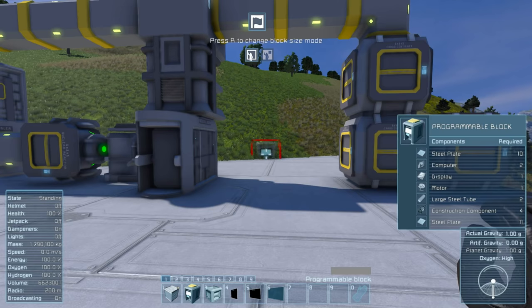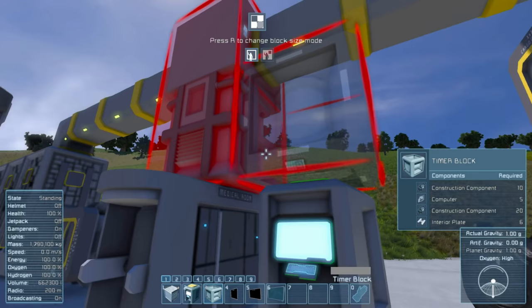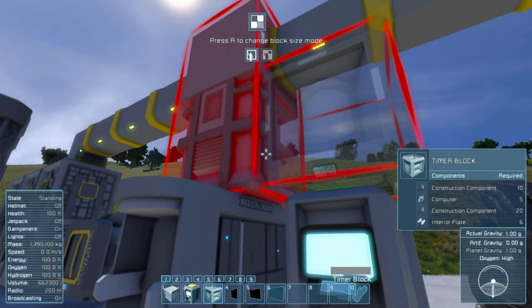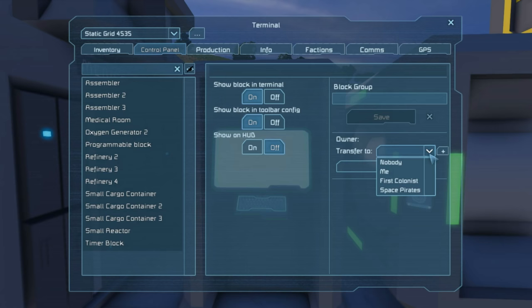The first thing you're going to need is a programmable block — let's place that right here. The second thing we're going to need is a timer. I like to make sure my control panel is nice and accessible, so I'll put it right down here. Go ahead and click on your programmable block. We're going to make sure that everything is owned by the same person — it doesn't really matter who, just as long as every item is owned by the same person, or else TIM won't be able to access anything owned by someone other than the programmable block.